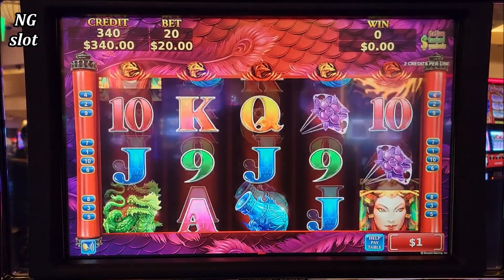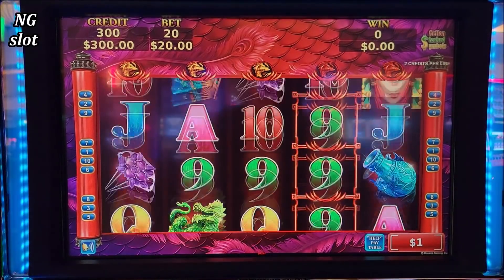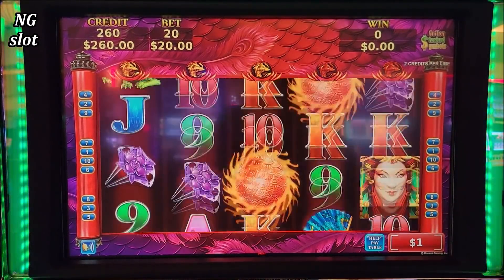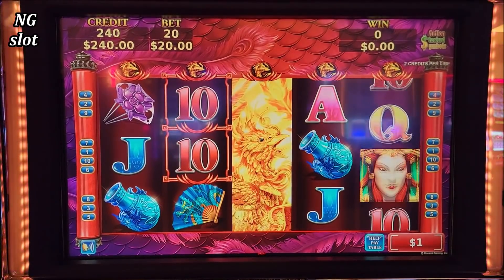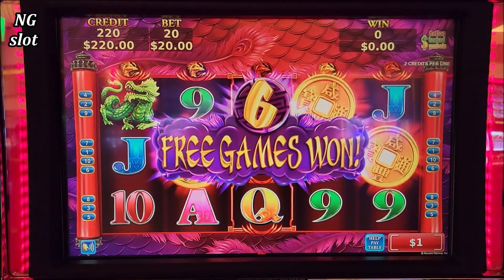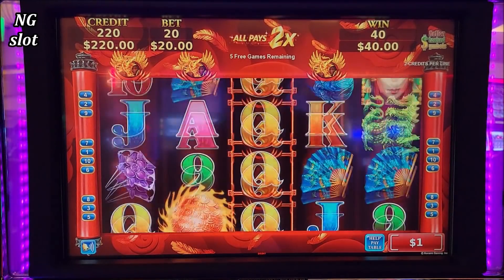Here we go. This game pays huge or nothing during free games. Those progressive jackpots are awarded randomly during any spin, any bet. There we go — we got the six free games. Now we have on those three reels more of those wilds.